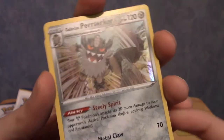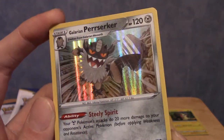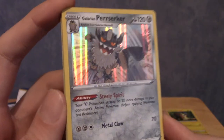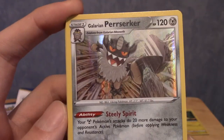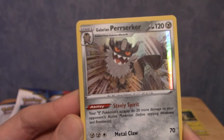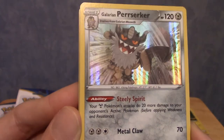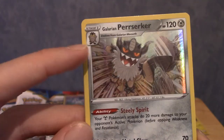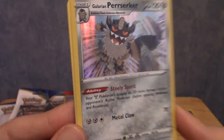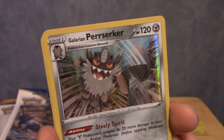Oh fuck, yo! They've really gone out on their holo thing here. We've got a Galarian Perserker - damn, that's a good-looking holo! It's a Galarian form, though it's called Perserker not Persian, so I don't know why they put Galarian there. That's weird, but hey, we pulled a holo. I am happy with that. Very, very nice. And a steel energy - I keep forgetting about steel.